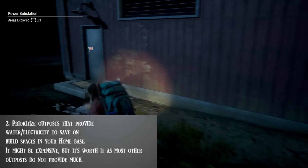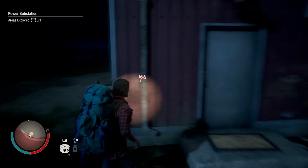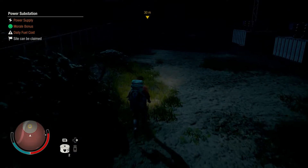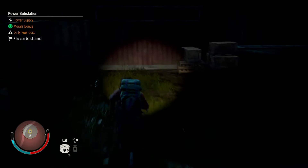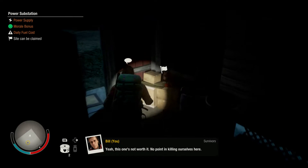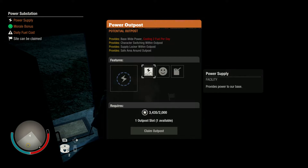Tip number two: prioritize outposts that provide water and electricity, or one or both, as that will actually save you build spaces at your home base. The synergy of having electricity for all your buildings and water at the same time definitely helps make things much easier and less stressful morale-wise. That should be one of your highest priority outposts. Get food and medicine outposts first if you haven't already, but once those are covered, your highest priority should be electricity or water.